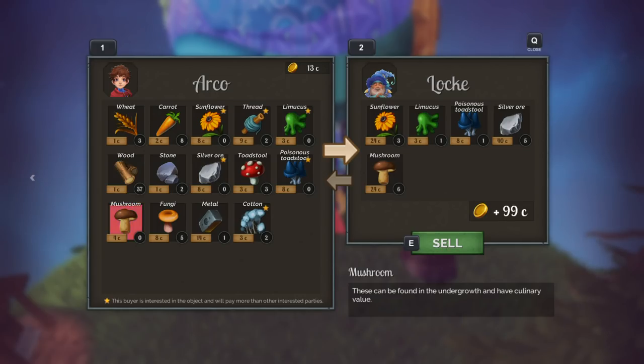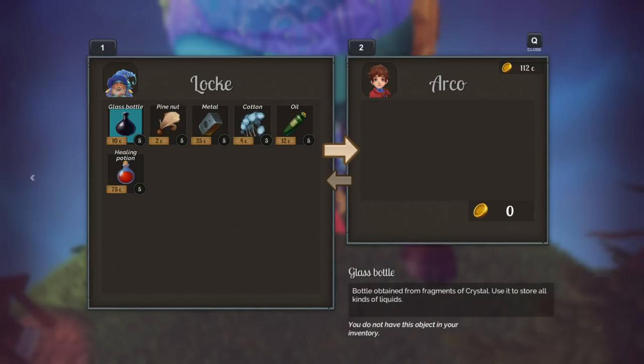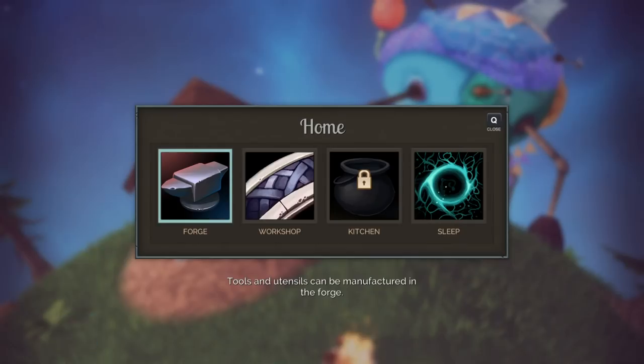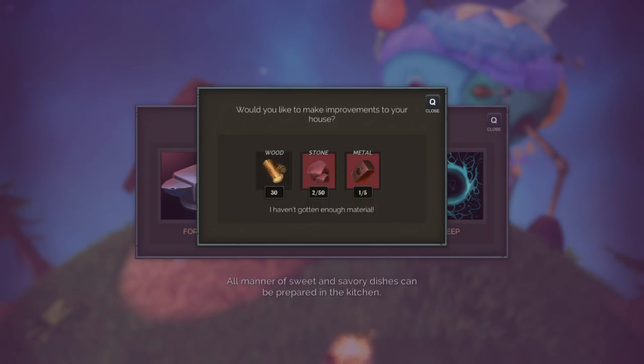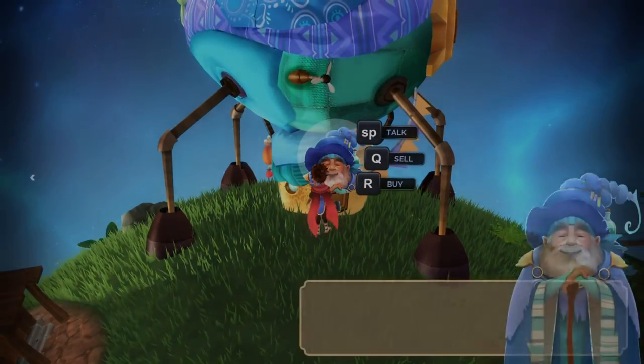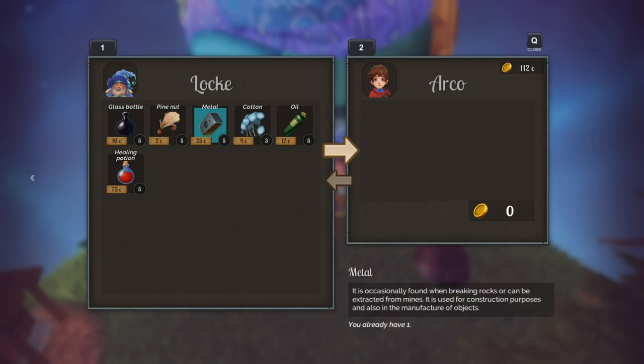You can have some mushrooms too, sir, if you would like. Wow, that's a lot actually. I really need to be able to get some of that metal. For the kitchen I need 50 stone and four more metal — got it. Let's come over here and we're going to buy four more metal. One, two, three, four. I can just barely get enough.